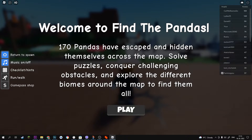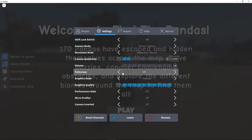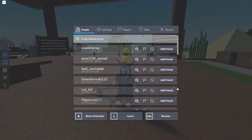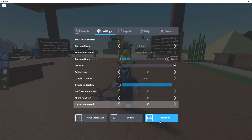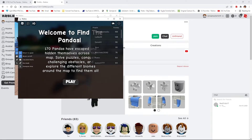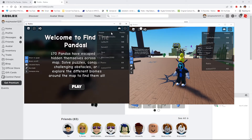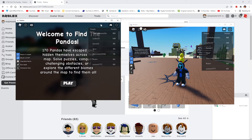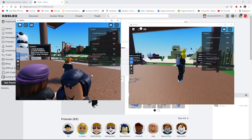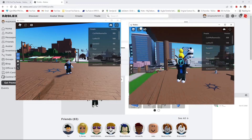I'm gonna turn off full screen for both windows. Now as you can see, we have two different pages — two different accounts on two different pages. We can play this game on both at the same time. Isn't that fun? I think it is, guys. This is how you actually do it.